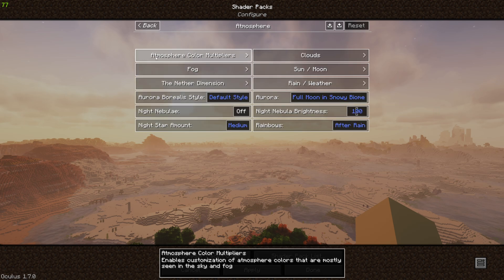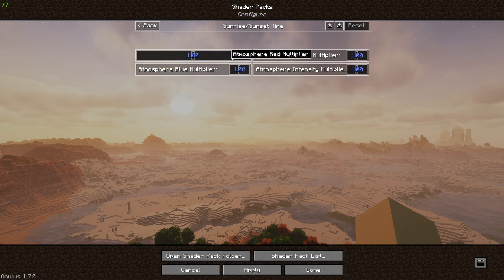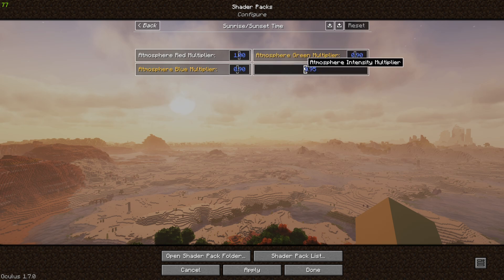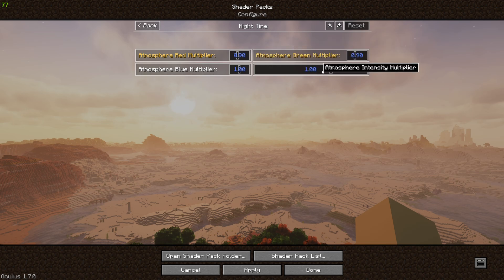We're going to go into our atmosphere color multipliers. We're going to turn that on and do the same settings — turn that down to 0.9, 0.9, and 0.8 for our intensity. If you want a sunrise sunset that is very red, you can turn this up higher or turn the blue and the green down lower. That's your choice. Nighttime, we want it a little bit more blue, so we'll do that.